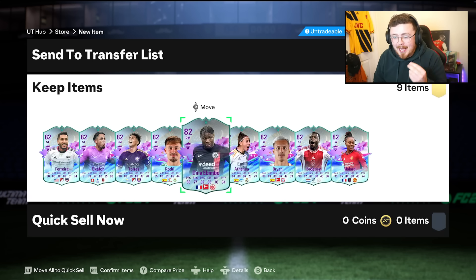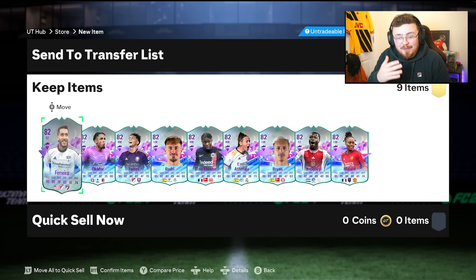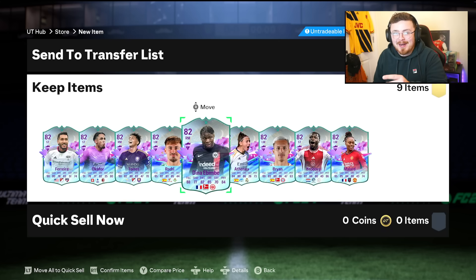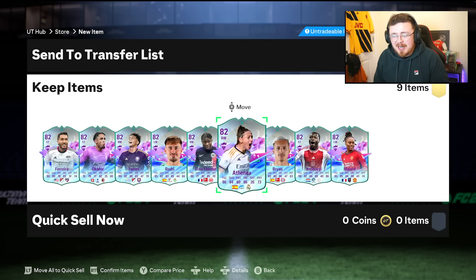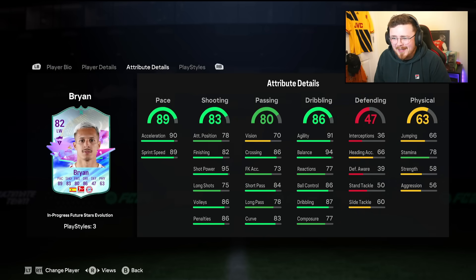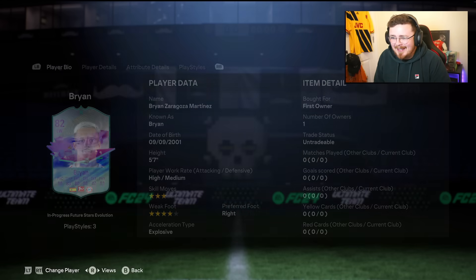Okafor, Brobby, Dina Ibembe. We've got Torres, Ferreira — MLS boys are cooking right here. This man's silver by the way last year. What a demon. Athenia, she's been a bit of a favorite for Evos. Brian — I've never heard of Brian. Bayern Munich. OK, never mind.